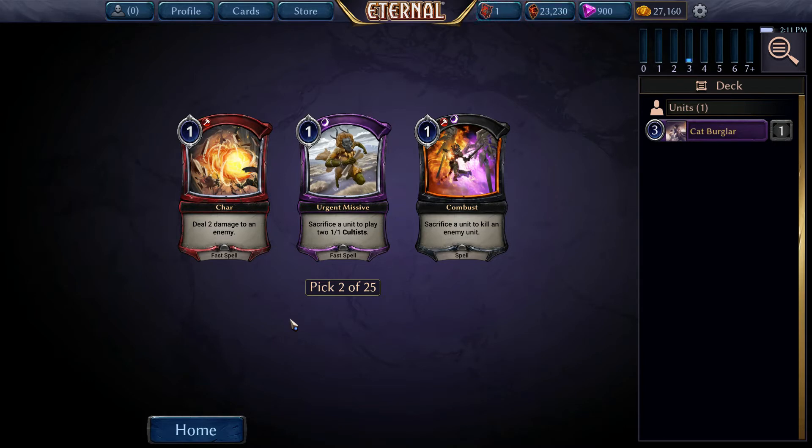Char is a good little fast spell removal. Helps out against aggro - like remember we lost that last game to a 7-1 giant quickdraw, that would help there. It's better than Urgent Missive. Combust is good but gets a lot better if we already have like a Renan Drone, cheap 1-drop setup, or a Calgulator maybe. I think it's close, but overall I'm leaning a little bit towards Char this early. That could be wrong, but I lean towards Char here. And it also can go face - we might end up drafting a very aggressive Stonescar list at this point.